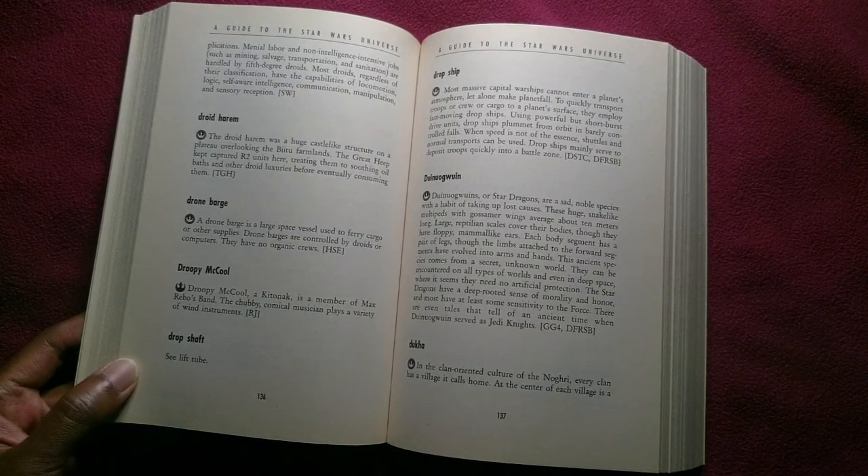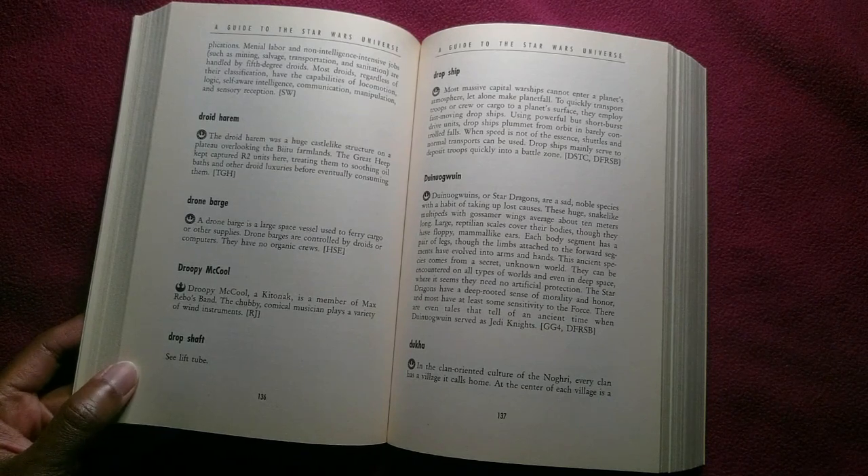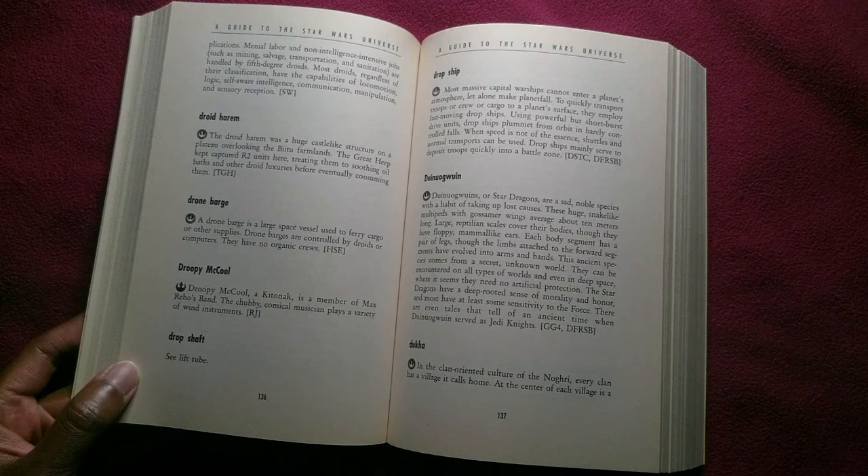Most droids, regardless of their classification, have the capabilities of locomotion, logic, self-aware intelligence, communication, manipulation, and sensory reception.